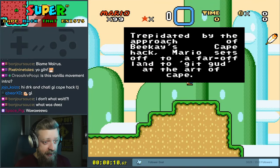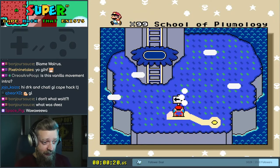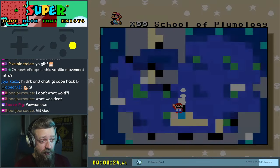Trepidated by the approach of BK's cape hack, I assume. Let's Give Up. Mario sets off to a far-off land to get good at the art of cape. All right. We've got the School of Plumology. Let's check that out first.